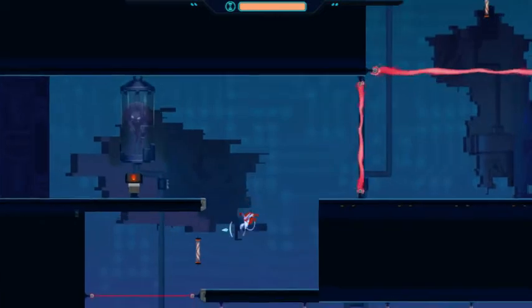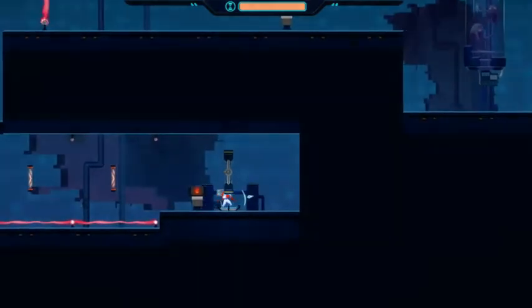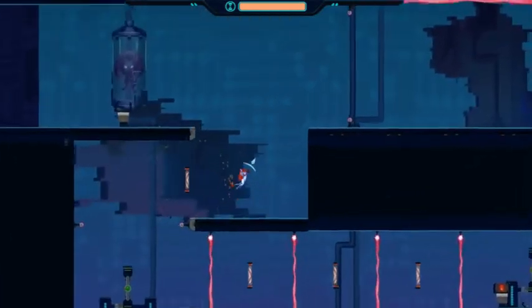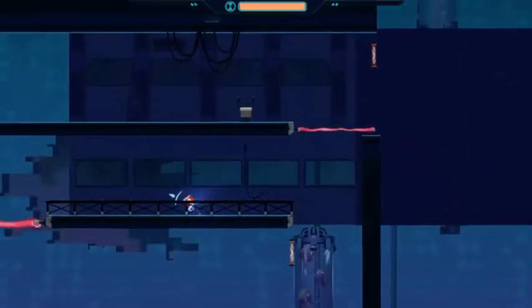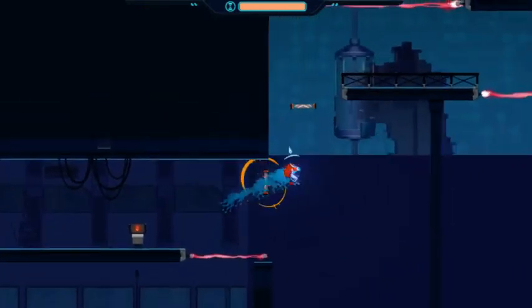I kind of wonder if there's an attack command or if this game is just 100% platforming. Oh, I have to dash through it — it turns off some lasers but turns on others. This game is free on Steam, by the way. I think I mentioned that, but if you want to try this yourself I'll leave a link below if that interests you.